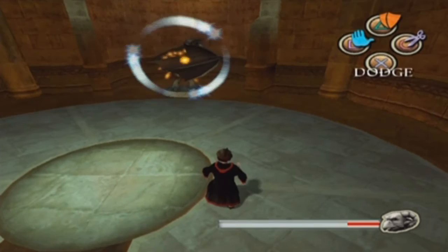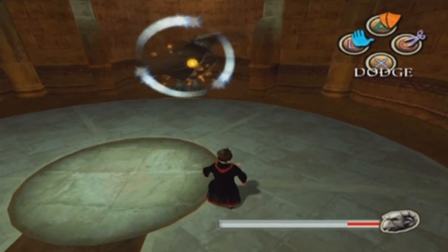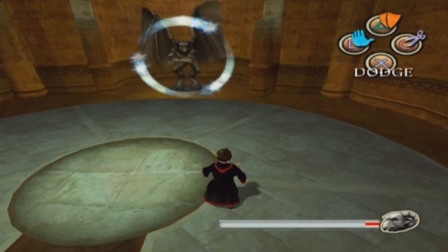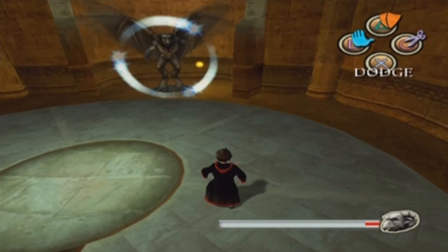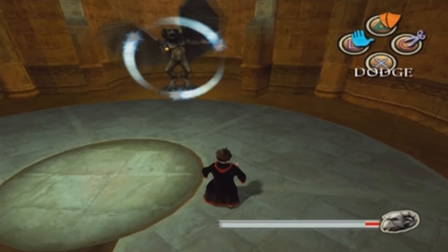What we call this is duelling. We will actually use the spell Expelliarmus in duelling each time we duel in the game, and you duel quite a few times. Expelliarmus is the duelling spell. This is kind of a duel, and we will actually duel an actual person in the next part — but that's not in this part. We have to wait for the next video.